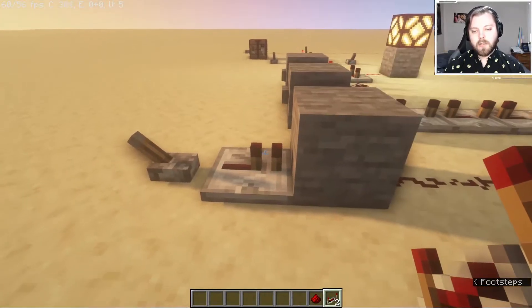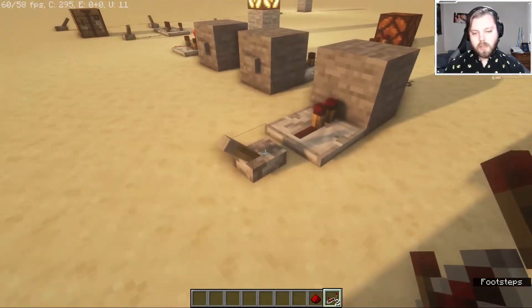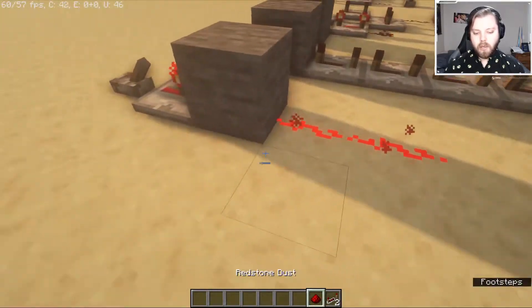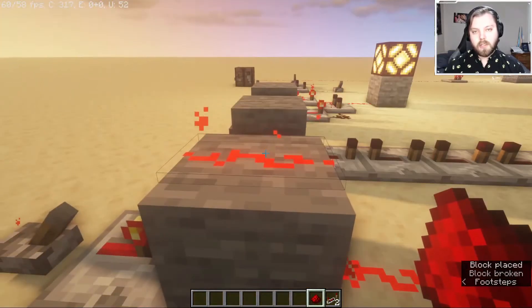Something really cool with repeaters is you can actually power a block and that block will still output a redstone signal. For example, a redstone signal will come out the back of the block, and even if you put the repeater on the side or on top, it'll still be coming out of the block.